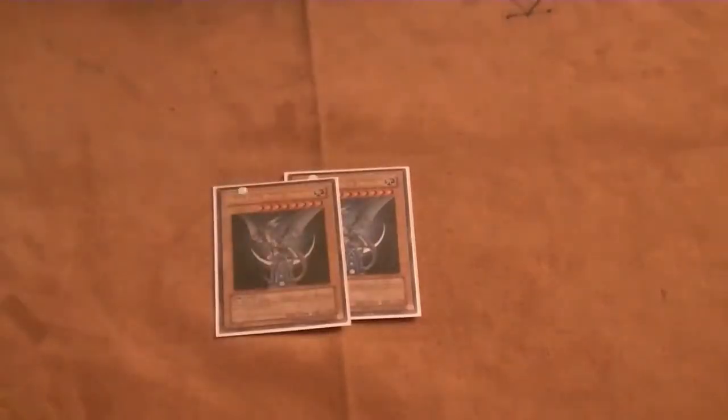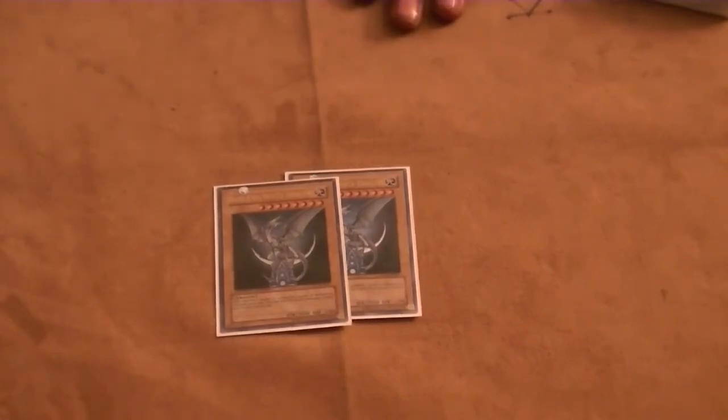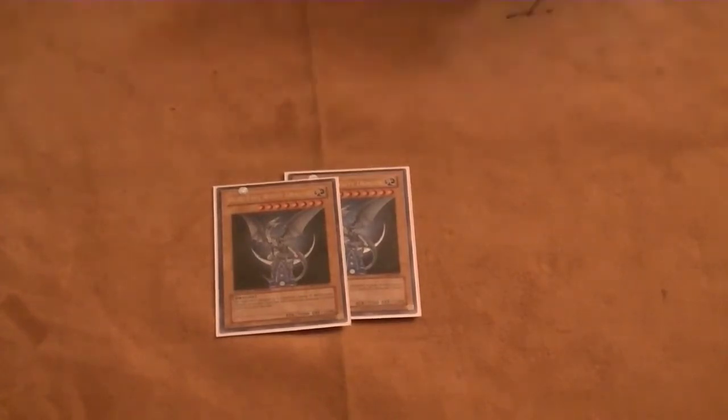We're going to get down to the main deck, which is two copies of Blue-Eyes White Dragon. You don't need three, and if it ever gets Bottomless you're a little screwed, so two is the perfect combination. Being a 3,000 attack monster and the strongest normal monster in the game, it's just amazing what this card can do. There are so many multiple combos and ways you can bring this card out, but the preferred way is the Maiden combo.